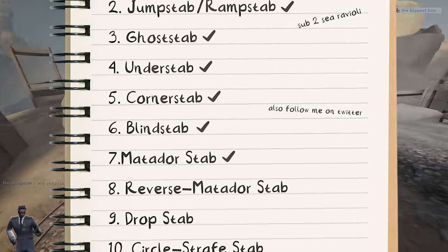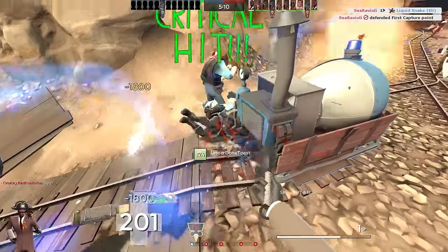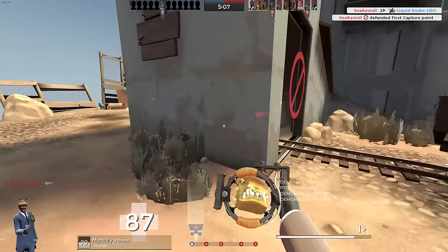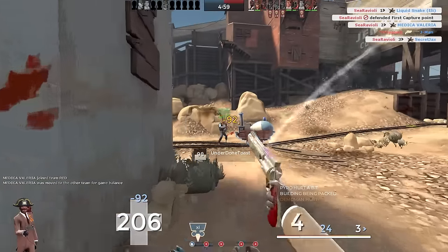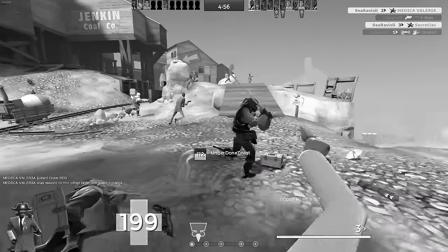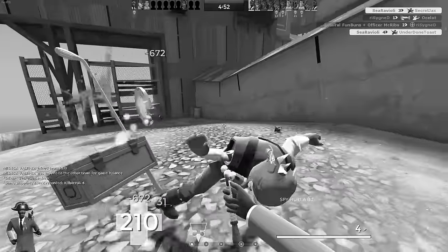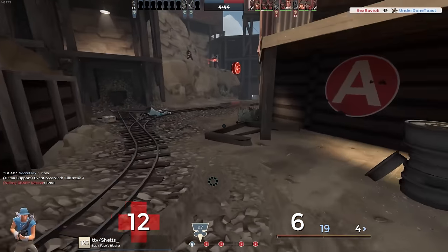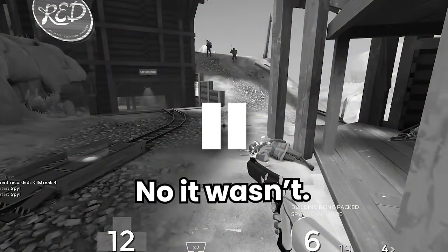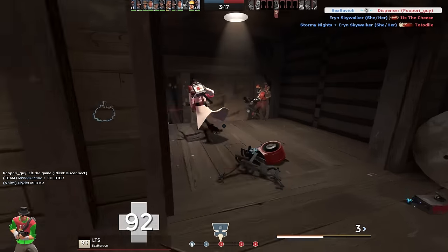Coming up next is the reverse matador stab. This section is a little scuffed because I didn't actually understand the stab when I was recording. I wiggled back and forth until I stabbed a demo and thought that counted. I took another look at the wiki and it says this stab is actually when you have someone chase you and then do a quick turnaround stab. So unfortunately I don't have any footage of me failing, but here's a clip of me doing it properly.